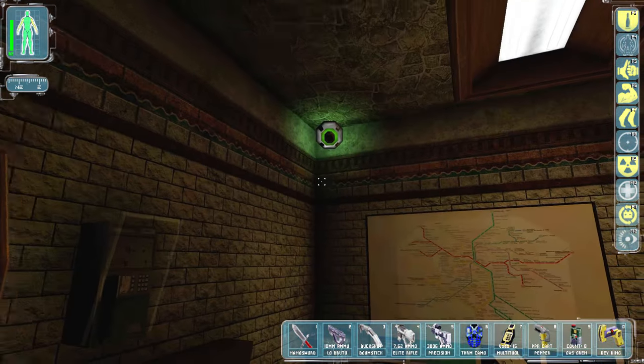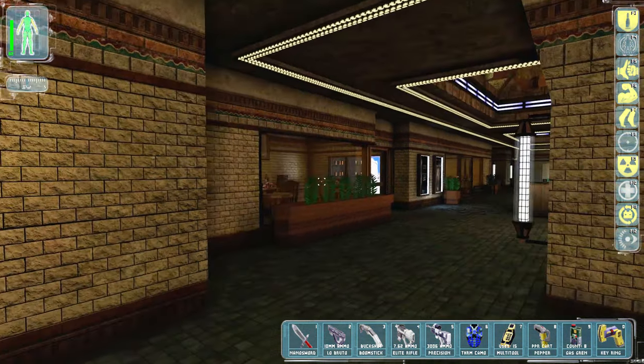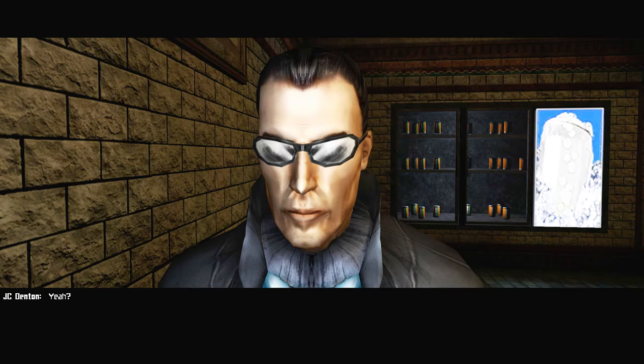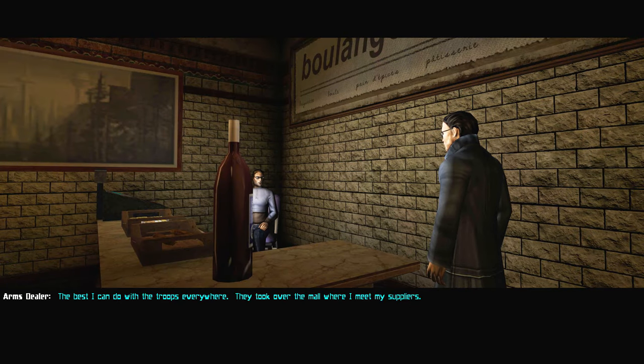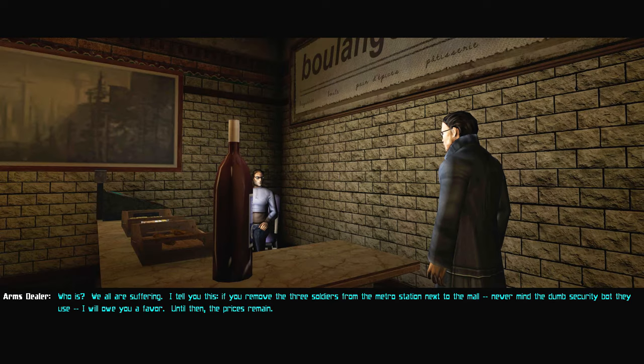Does this actually see me? Yeah it does. I'm not supposed to be here. We'll have a look around first, see if we can find a way to disable that. Why are these all unlocked? Are these all unlocked? Maybe I can help you out. 'We are all suffering. If you remove the three soldiers from the metro station next to the mall, never mind the dumb security, I will owe you a favor. Until then the prices remain steep.'